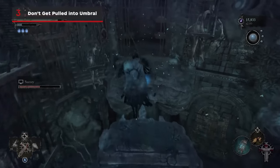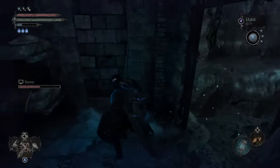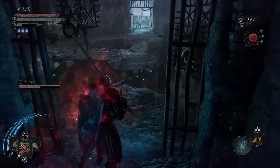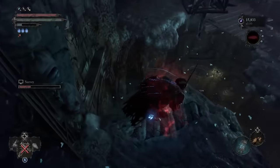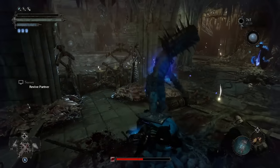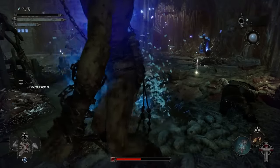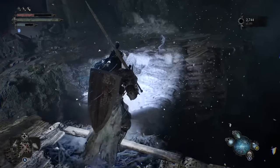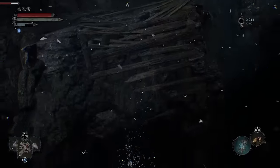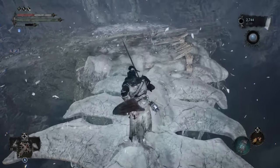Though sometimes you'll need to travel to Umbral voluntarily, staying in it for too long will summon more and more powerful enemies until you're eventually hunted down by uber-powerful horrors and killed. Plus, if you die in that realm, you'll be fully killed and immediately go all the way back to your last checkpoint — there are no second chances like there are when you're still in the real world. For this reason, you'll want to limit your visits to this dangerous plane, and that means being aware that if you're hit by an Umbral enemy while still in the real world, you'll immediately be transported to Umbral.